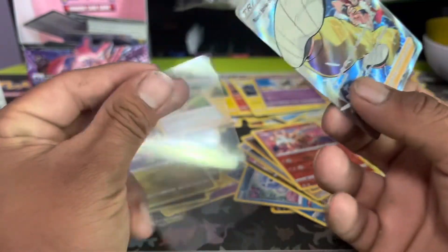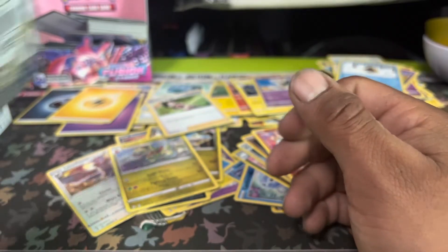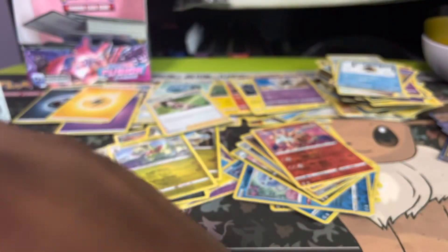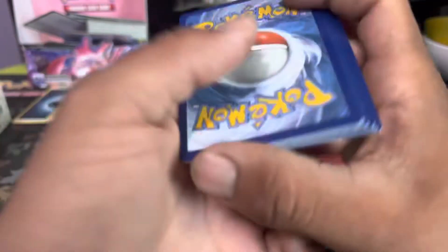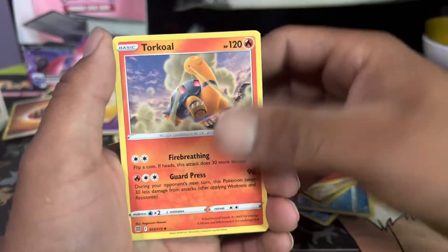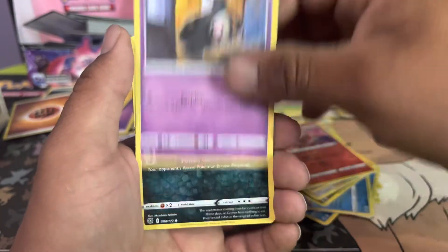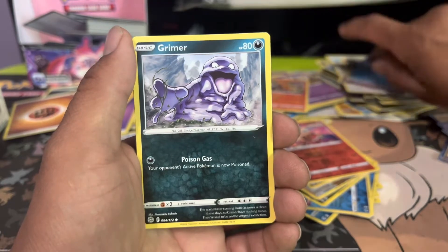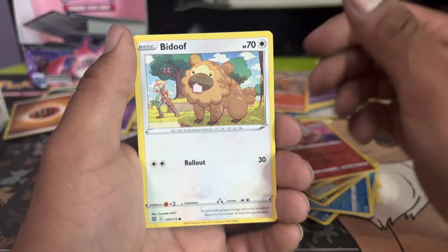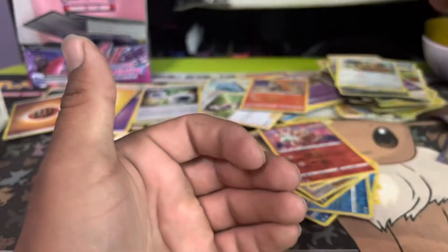At least we got something — can we get something better out of the other Brilliant Stars? We are still looking for evolutions. Come on, good energy, let me get some sauce! From the back, one to the front — we got Fighting Energy, Whirlipede, Double Turbo Energy, Grotto, Farfetch'd, Duskull. Regular reverse holo — all Farfetch'd. Damn.